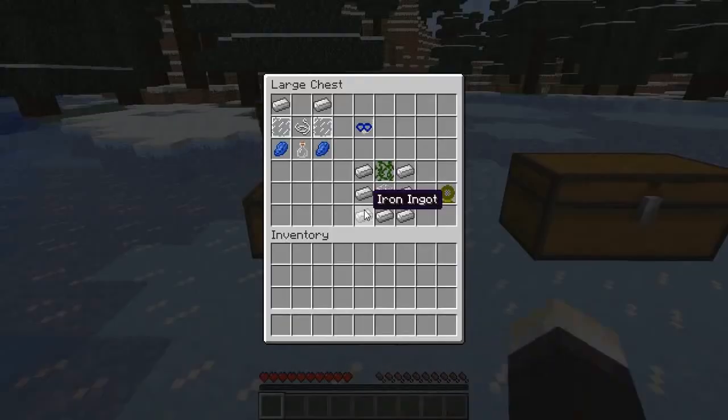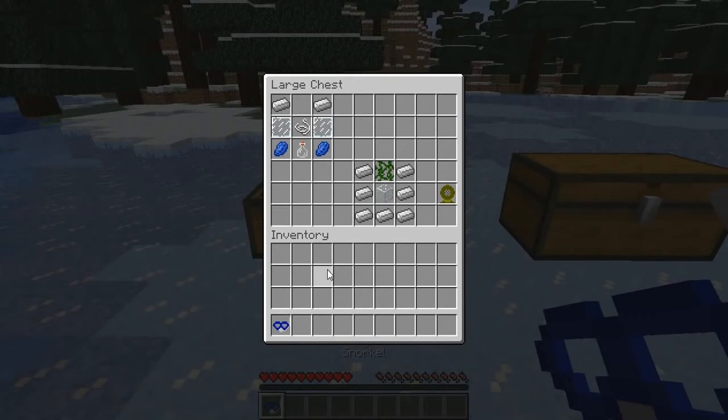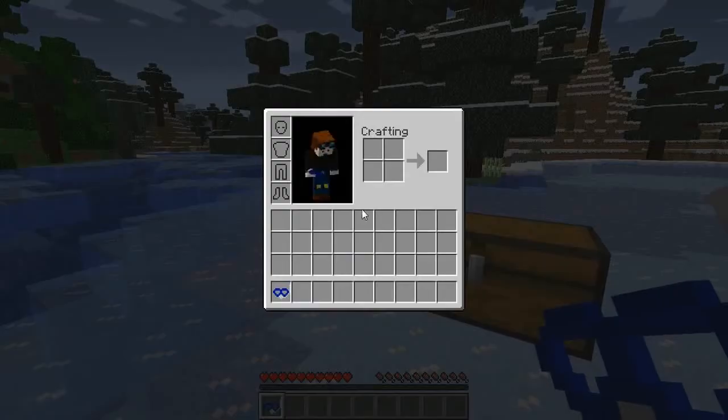This mod adds four different helmets — or scuba gear, whatever you want to call them — into your game so that you can breathe for longer underwater. The first one is the snorkel, and you're going to need two iron, two glass panes, string, two lapis lazuli, and a glass bottle to make it. The snorkel allows you to breathe underwater for 1.5 times longer than normal. Normal is around 15 seconds, so this gives you around 20 to 21 seconds of extra breathing space.